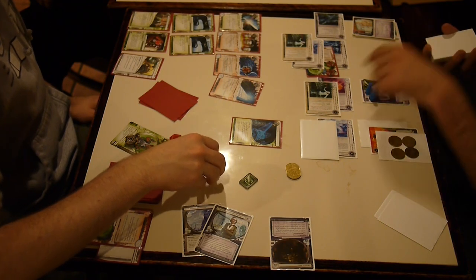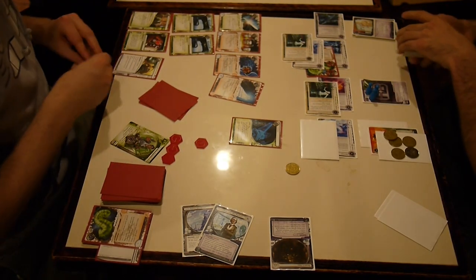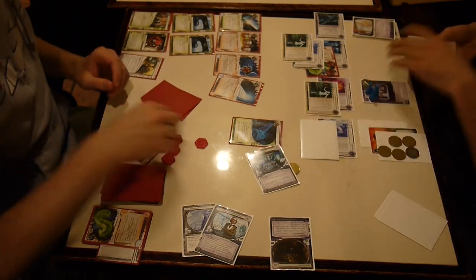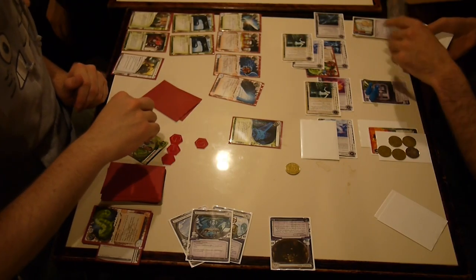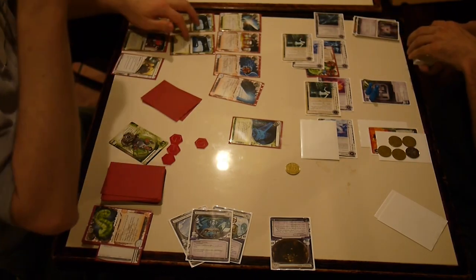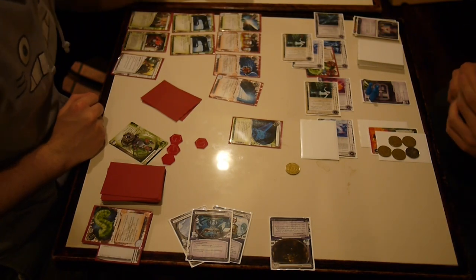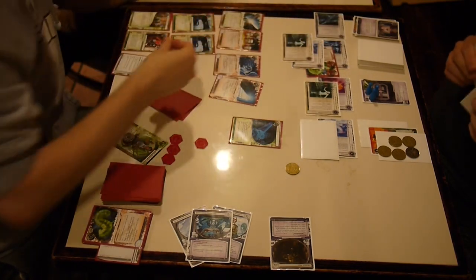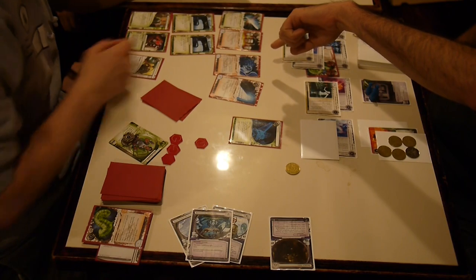He indexed. He actually didn't destroy the Parasite — he didn't have enough tokens, he just used his Corroder. He takes the agenda — it's 4-2. Runs again and trashes the Snare. I will not advance again — I did not use my last credit on my Matrix Analyzer. I learned my lesson.